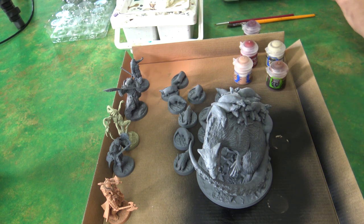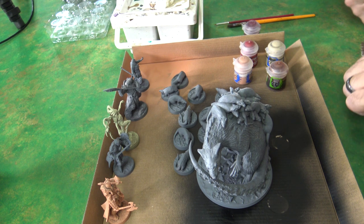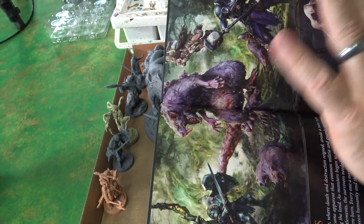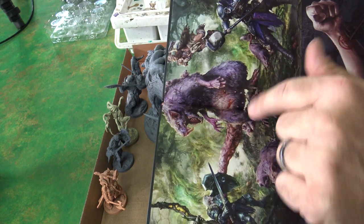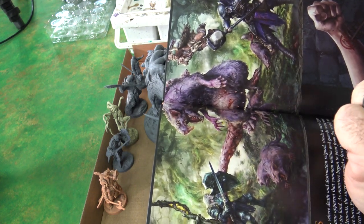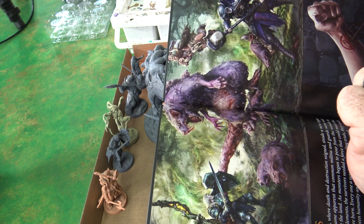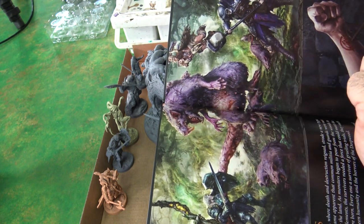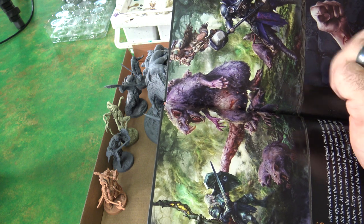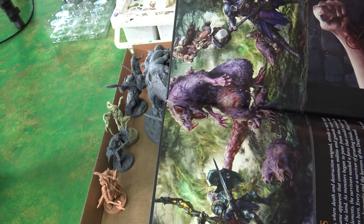Looking at the artwork, he has kind of almost like a purple, and I don't want to go purple over the gray too much — I don't know if that'll work — but I'm going to tinker around a little bit and try to get some balance and figure out what's going to work. I think a wash is where I'm going to start with on the big fella.